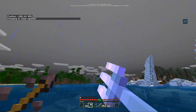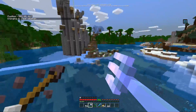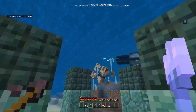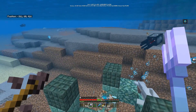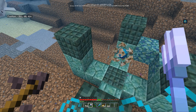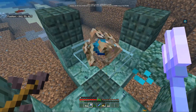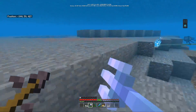Number two is the conduit. The conduit is the second best feature found within the aquatic update. It's one of the coolest things to look at — an activated conduit looks amazing. They're really hard to get, they have a really powerful effect, and they give you a reason to explore your oceans. You can essentially tame your oceans by building and filling them with conduits. The fact that you can collect enough of these and fill your ocean is something I'm really hyped about.